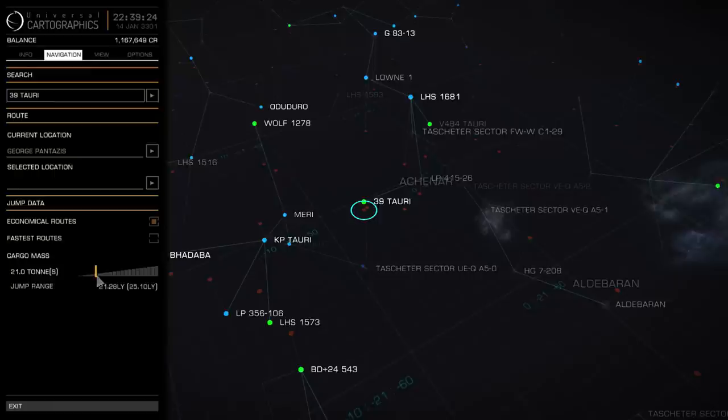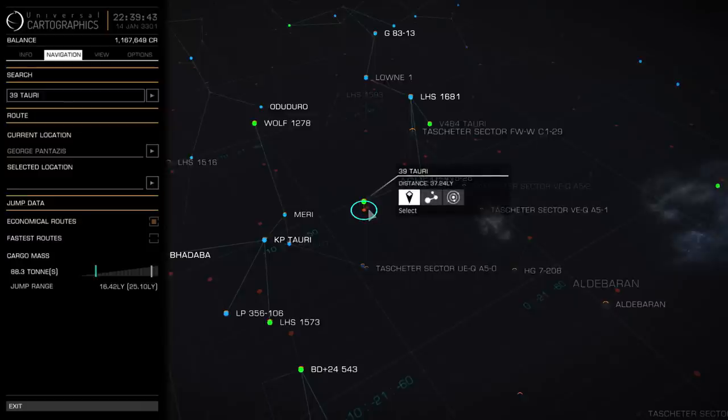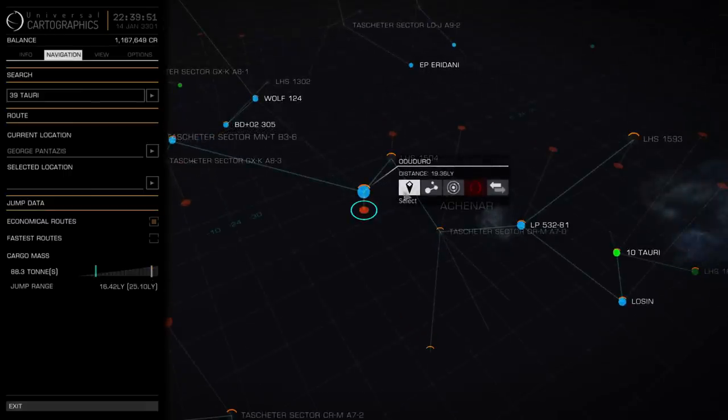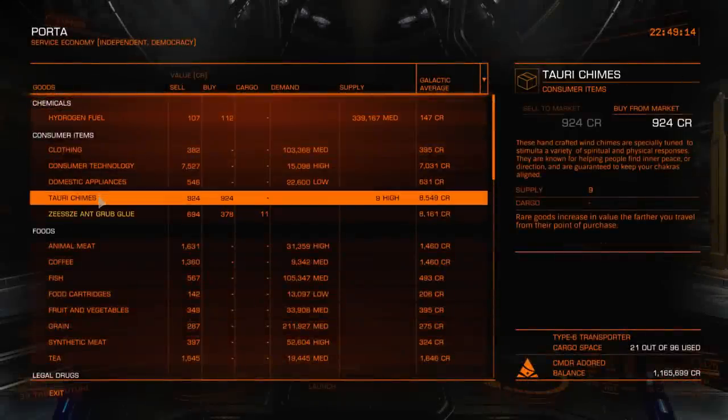Yeah, I can do that, but I need to be careful about my jump range. I'm not going to take anything here because I want to try and make this jump to 39 Torrey. I'm going to go to this Oduduro place and then jump directly to 39 Torrey. You do need to be careful about this when you're actually hauling stuff — make sure you can make the jumps in as quick a time as possible. So we're in Porta, and they sell Torrey Chimes. I'm going to buy up all those.